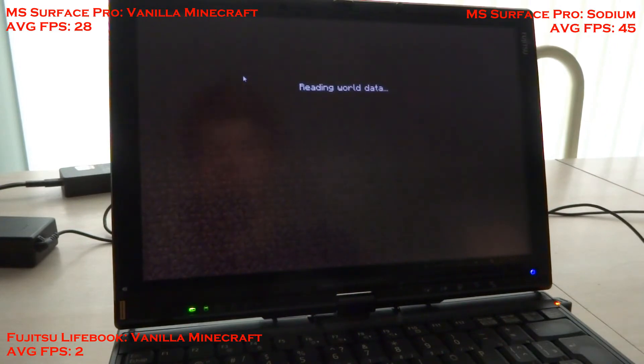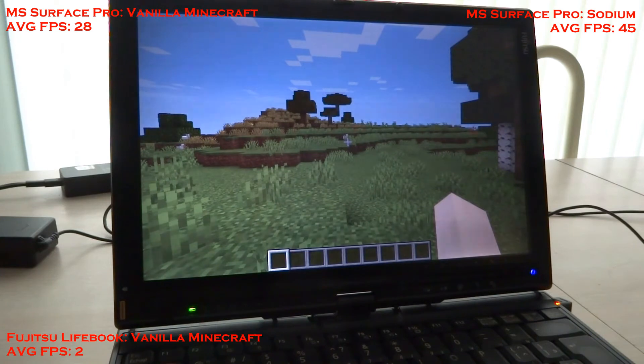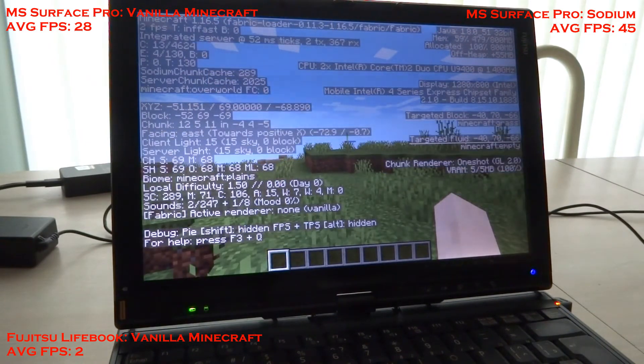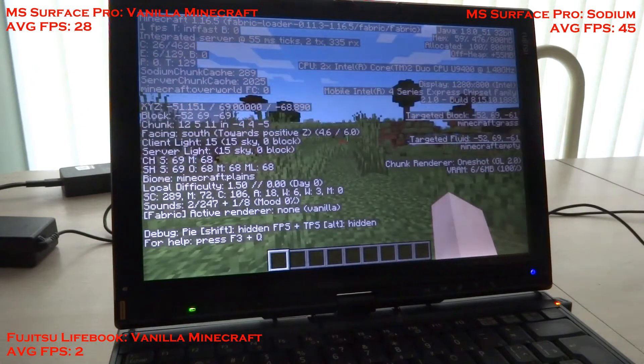We are now playing on the Fujitsu Lifebook, and let's see how it handles it with Sodium. I don't think it's going to be good — placing my bet right there. Keep in mind this is on version 1.16.5; I find newer versions can sometimes be less performant. The best-performing version I find is 1.14.4, so if you're fine rolling back to that version you might get better performance out of your old laptop. We are in — let's see what performance we got. It's still in the single digits, although the world hasn't all loaded up yet. Let's just let it render in the 8-chunk distance. Let's give it a chance to render in, but I don't have much faith — I don't think this is going to be playable.